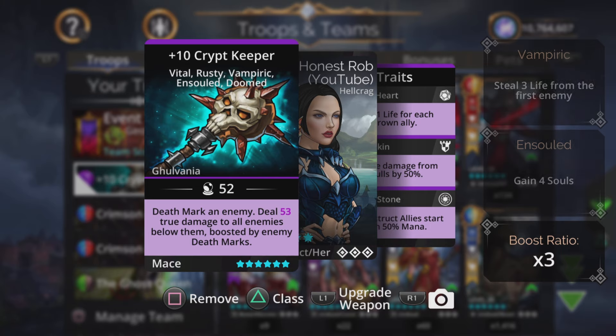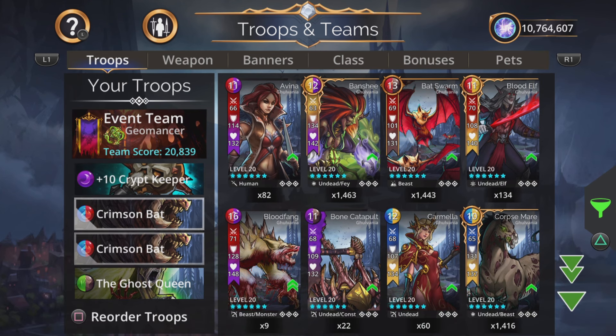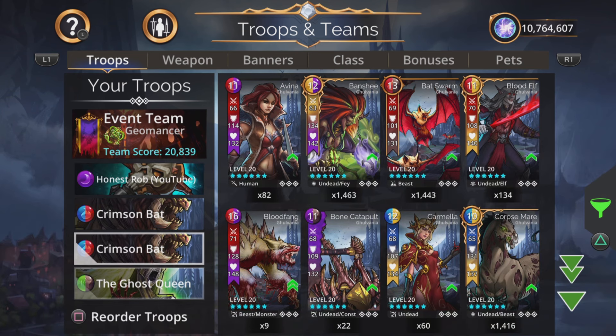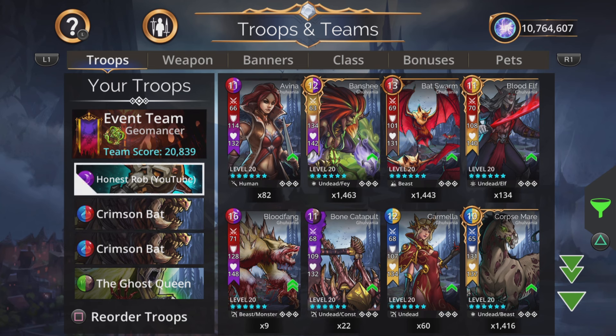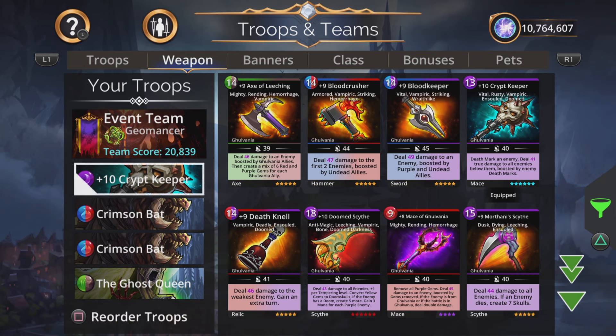We cast Crypt Keeper on the top troop to get true damage on all enemies below. We've got a really nice amount of true damage on all of these troops. With the Ghost Queen giving that 50% mana start to herself and the Crimson Bats, we can be in a Geomancer class — we don't need to be in an undead class. You don't need a mana generator here. We get a 50% start, a potion of enchantment from tier 1, and a potion of explosion from tier 2. These troops charge up quickly anyway.